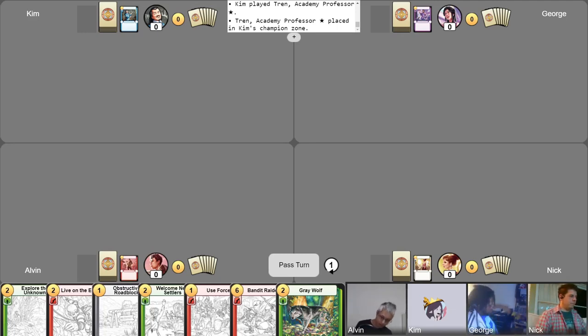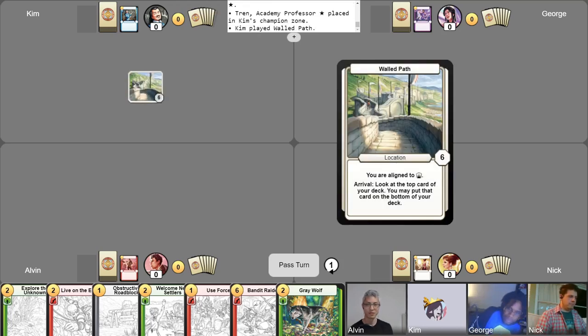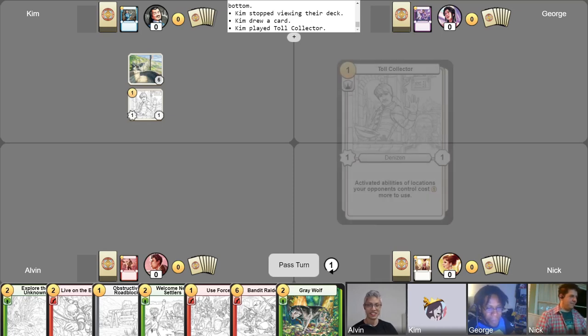I'm going to start with a classic turn 1 walled path to look at the top card and place it either on top or on bottom. I'll put it on the bottom, and I'm going to draw my free card for turn. With my 1 gold, I'm going to play a Tolkeraker. Beautiful. And I'm going to pass the turn.